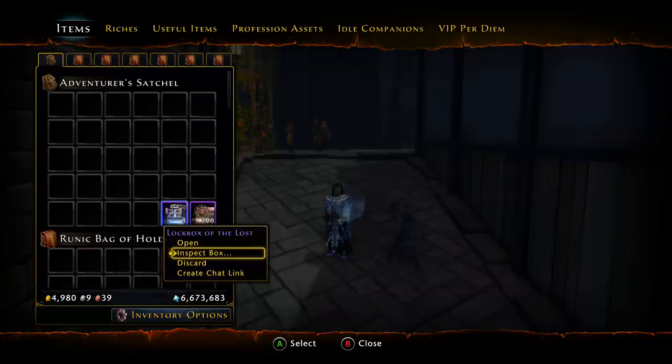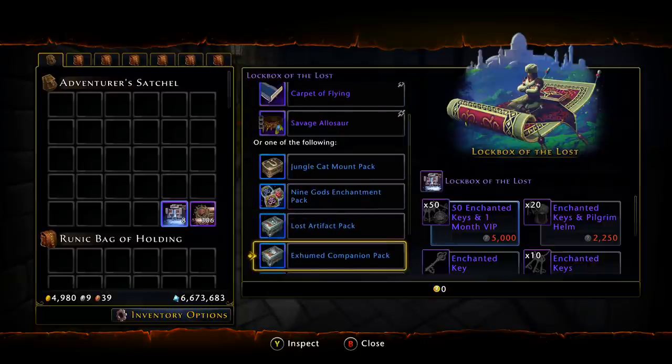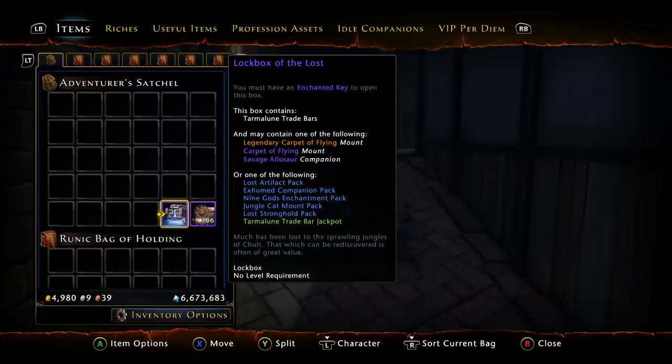I don't see anything entirely special about the Lockbox of the Lost other than if you really want the Carpet of Flying. You'll be better off opening the Glorious Resurgence for the chance at the legendary pack, which will yield more value. That's going to end the video — hopefully you enjoyed it. If you have any questions about this or any lockboxes in general, leave a comment below. I'll also leave a link in the description to the lockbox playlist, and we'll see you in the next video.